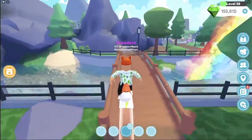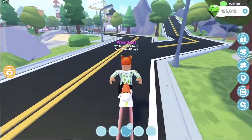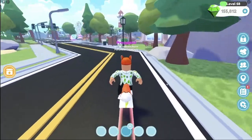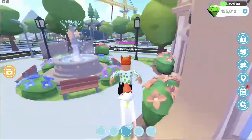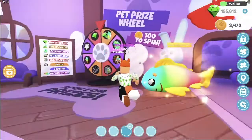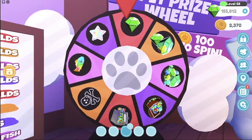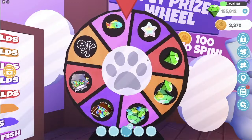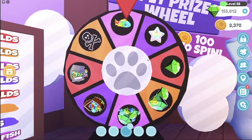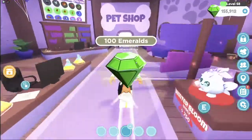The next way to get wishes is by going to the pet shop. In the pet shop, there is the Paw Badges wheel, and one of the choices is actually wishes. In order to get the Paw Badges to spin the wheel, you have to raise pets — not that hard at all. Once you have 100 Paw tokens, you can spin the wheel for a chance at wishes. There's even an exclusive pet for it too: the Rainbow Koi Fish.